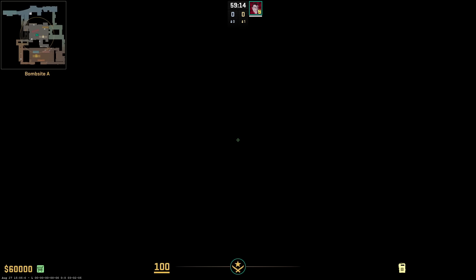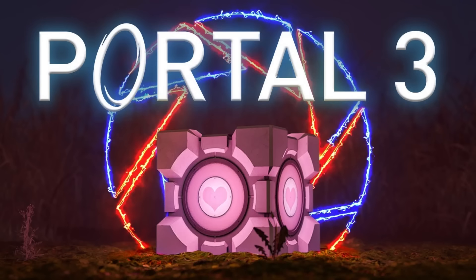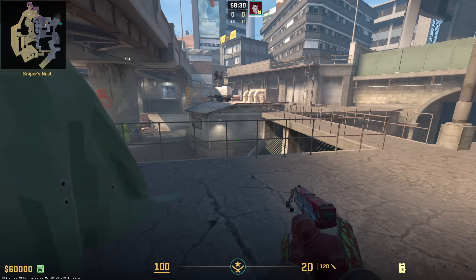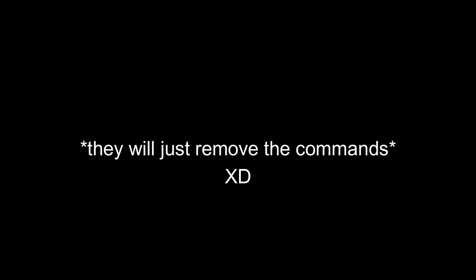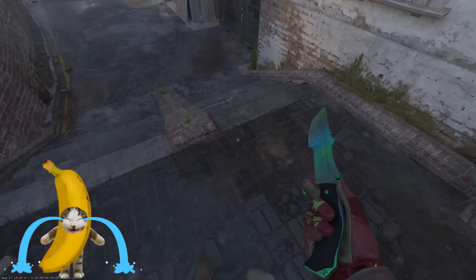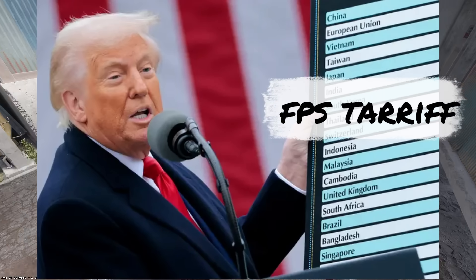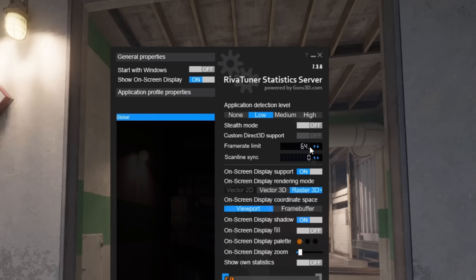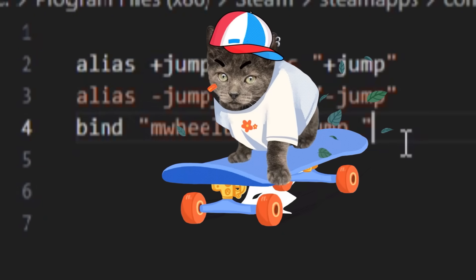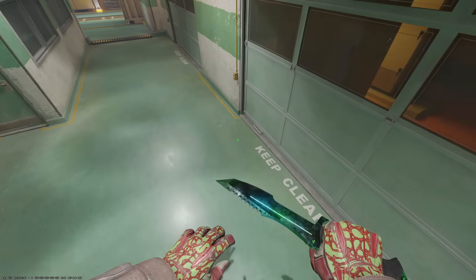You've probably seen this teleportation bug making the rounds again. CS2 decided to cosplay as Portal 3. I break down exactly how it works, why it happens, and how Valve might fix it. And b-hopping — still a disaster. On high FPS, it's like the game nerfs your mouse wheel like you have to pay tariffs for having extra FPS. But if you lock the game to 64 FPS with subtick binds, boom — you turn it into a human pogo stick, the landing hop so perfect it feels scripted.